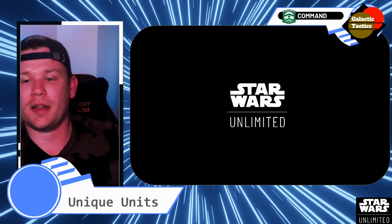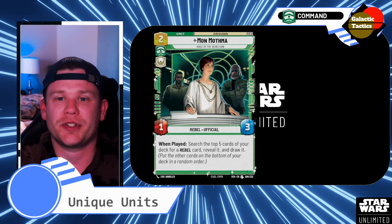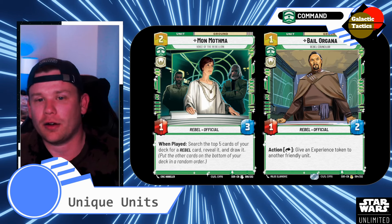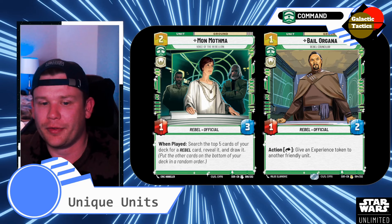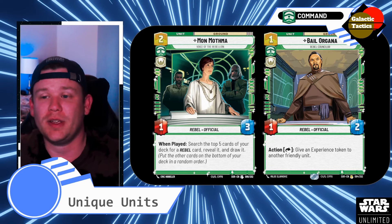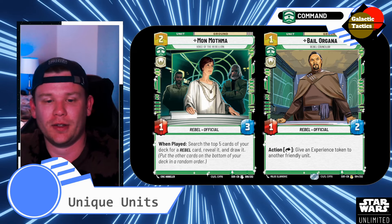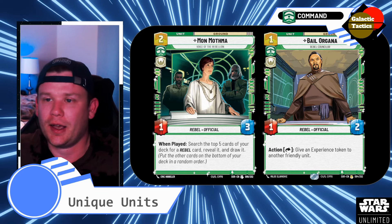For our command unique units outside of Agent Kallus, we're going to start with Mon Mothma and Bail Organa — definitely flavorful, that Rebellion part. Mon Mothma is 2 and a green, 1-3, Rebel Officer. When played, search the top 5 cards of your deck for a Rebel card — which is going to be the majority of your cards — reveal it and draw it. Just a nice way to put Mon Mothma down, she's super cheap, get another card, kind of gets you ahead on card advantage.